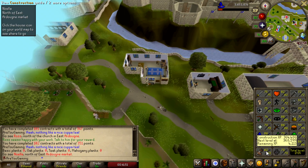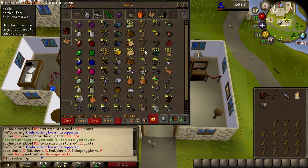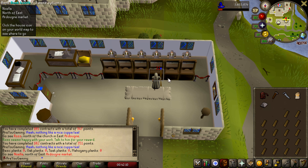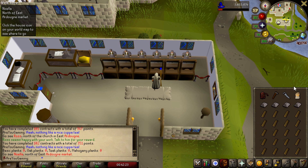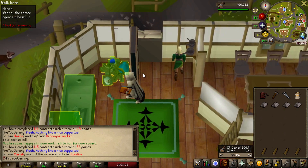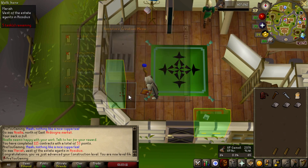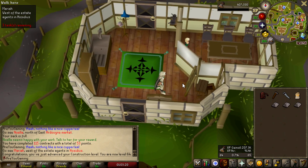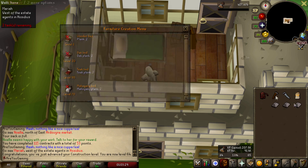We're currently level 62 construction. I'm hoping to get to 64 so I can boost with the crystal saw to get the mahogany eagle lectern. Taking out all these teak planks to fill the plank sack, plus four steel bars for the rest. Repairing the sink — there we go, level 64 construction! That means we can now boost with the crystal saw to make the mahogany eagle lectern in the house and create house teleport tabs. I'm so happy — that's the minimum level we needed.